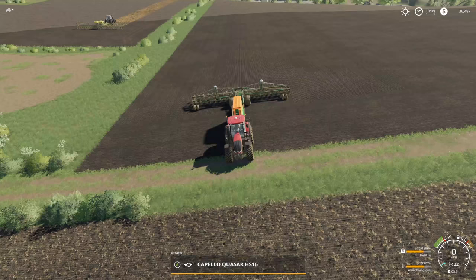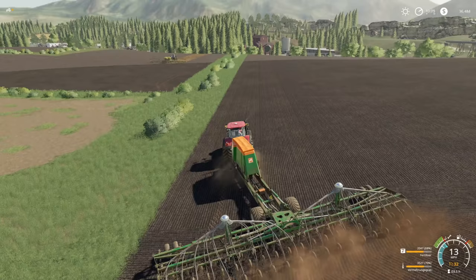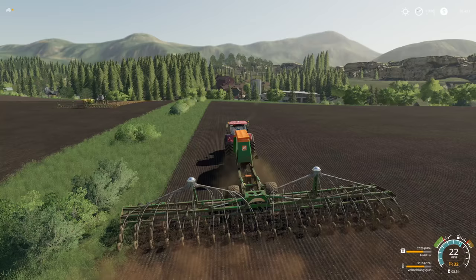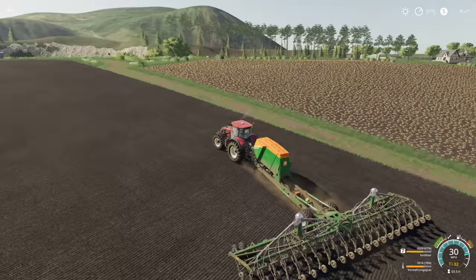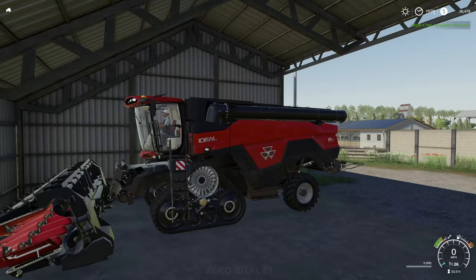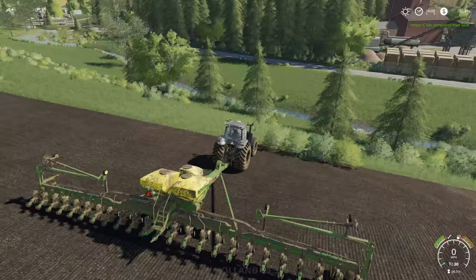Stupid worker went into the wrong field. Okay, not mad — just disappointed. Now I've got to go fix that field. At least it was just a small part, but come on. Just going to fast farm through it. You'd think he'd stay in his own field. Alright, fixed — let's swap over to grass. Actually, I think we'll do verhermans grass over here as well. Set a worker and find out what happens.